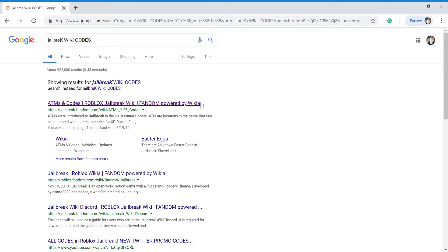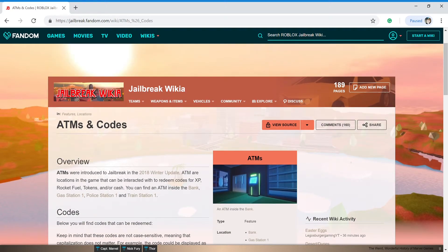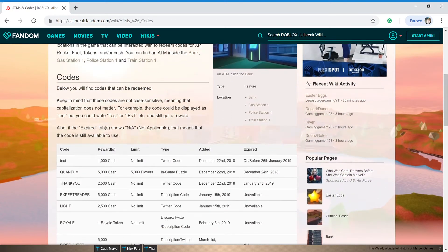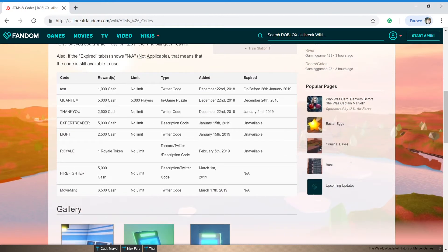You want to go to the page and it's going to say ATM and codes. Then you just go to the codes section and these are all the codes listed there.